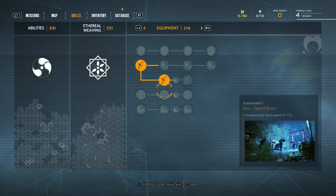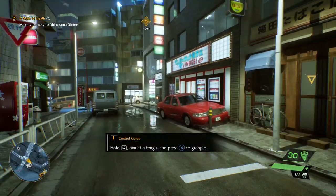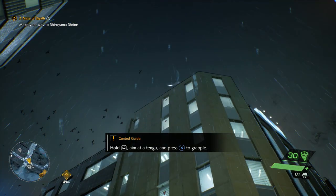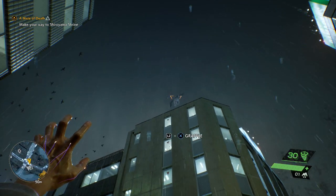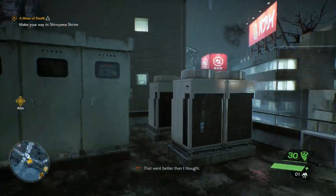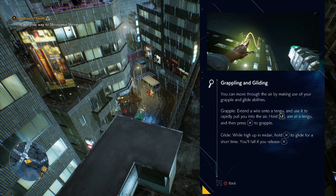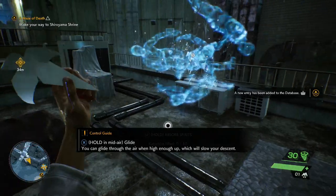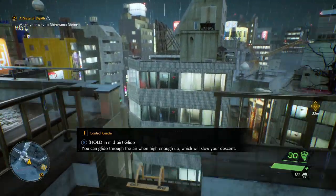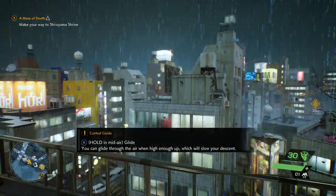I unlocked this ability which allows the bow to be equipped faster. You aim at a Tengu and press A to grapple - it's like a grappling hook, a way to teleport. So grappling and gliding - interesting, you can actually do lots of stuff. I also learned that you can only hold so many spirits at the same time, and you can also glide which is kind of fun.